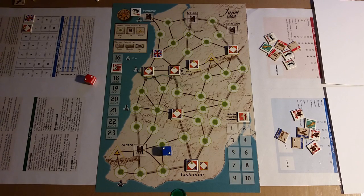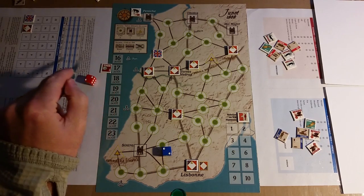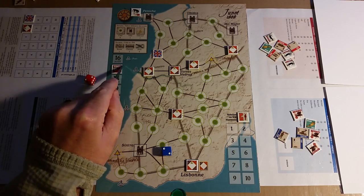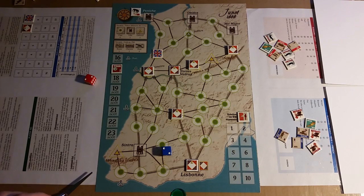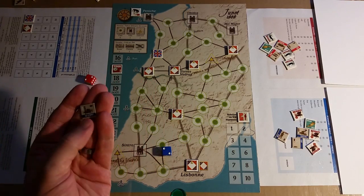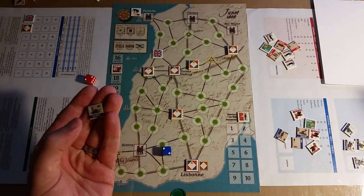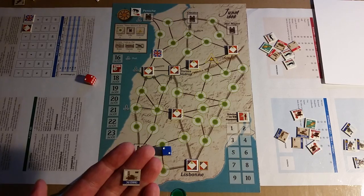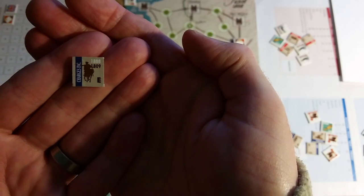We're playing 'The Marshals Volume One' — the Portugal 1808 scenario. It is the 17th of August, the second turn of the campaign, and it's the French operation. I have an event marker to review, then I'll take a look at the situation and consider some French options. This is the French event marker drawn for this turn.